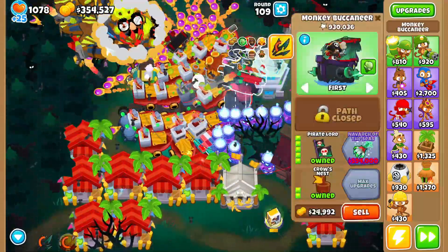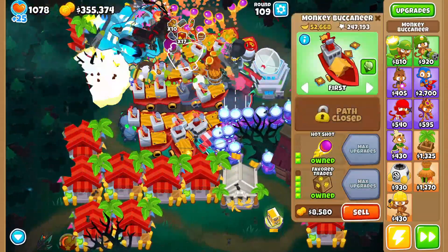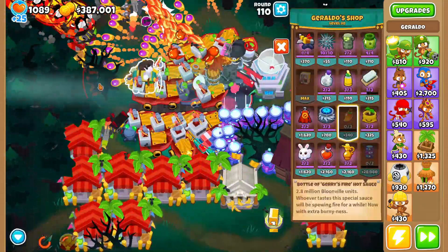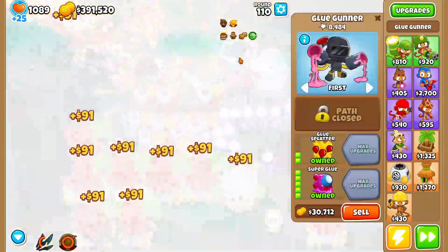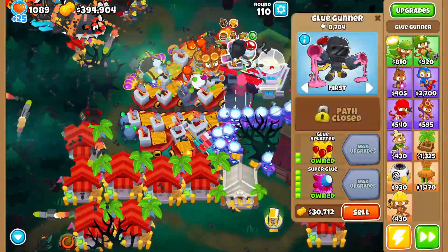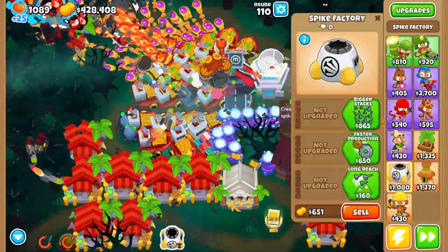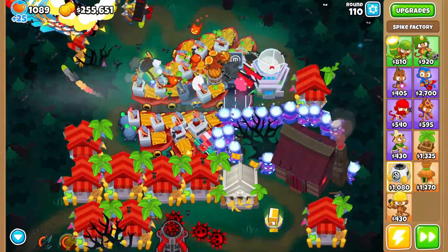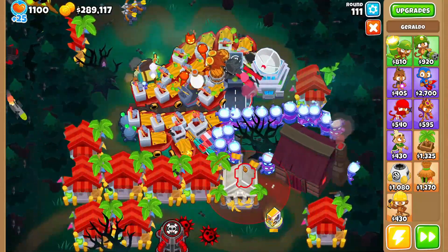I'm gonna put some jalapenos on these guys because I think it actually increases their pops. But he's gaining pops and I don't like that, so I'll sell him. In the back we can put super mines just in case — that's the plan — and then we'll just grab more totems. I'll see you guys at around round 150.